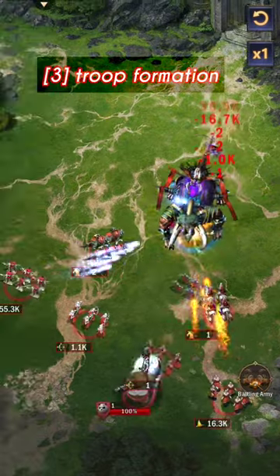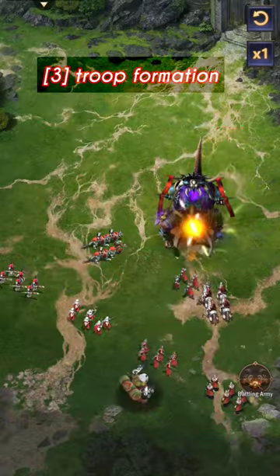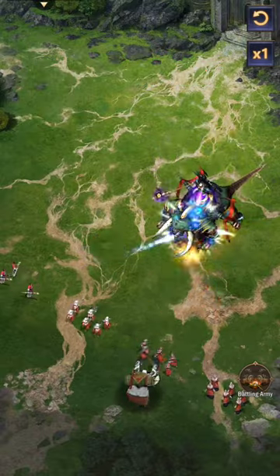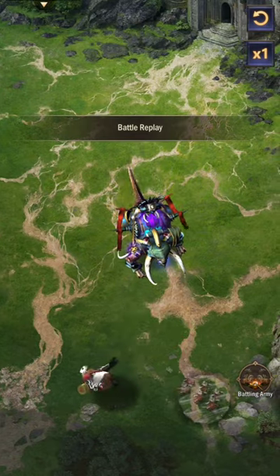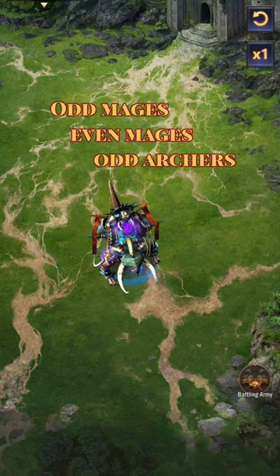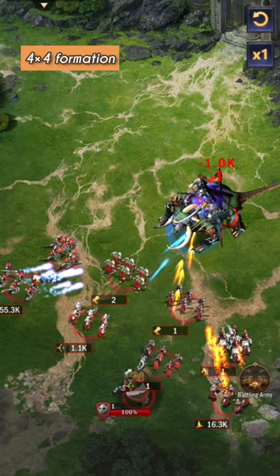Step three: troop formation. Check out the battle replay to see which troop type took the first and last hit. The advantage goes to odd mages, then even mages, and finally odd archers. We do not benefit from that greater advantage because the backline is also taking damage. Still, it is preferable to continue using the four by four or three by three formation.